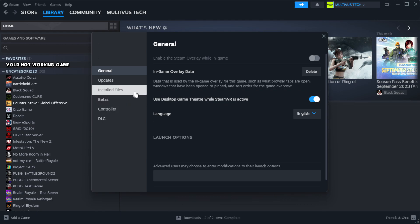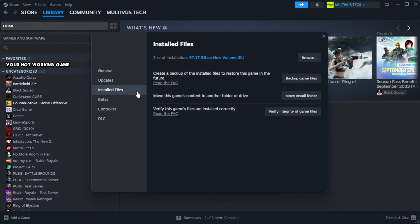Click Local Files. Click Verify Integrity of Game Files. Wait for the process to complete.